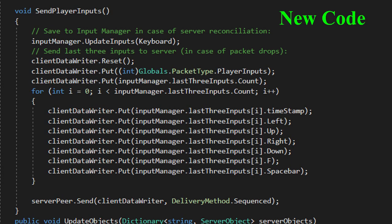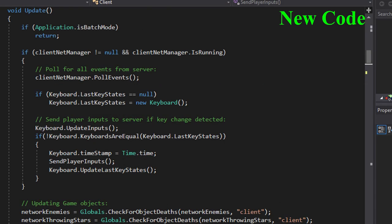If you only sent packets to the server when you move, other players would never see you emote or attack. So now the client only sends their inputs, and it's more efficient because packets are only sent on key state changes — meaning when a key is pressed down or released.